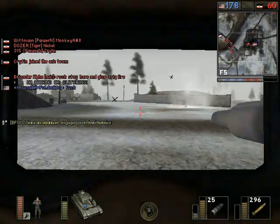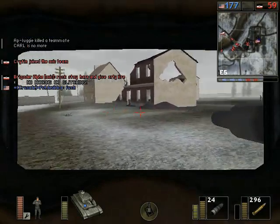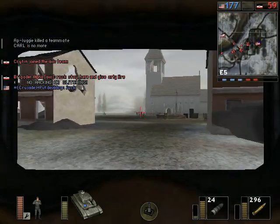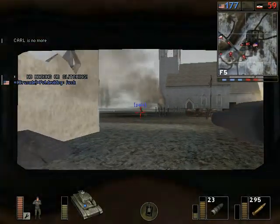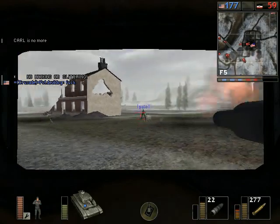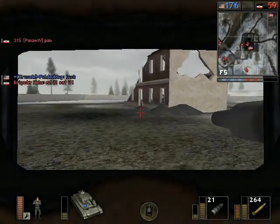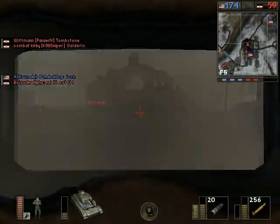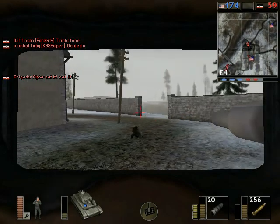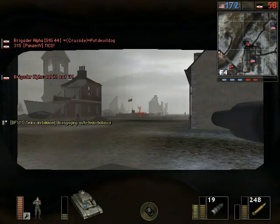Meanwhile, the Germans that do spawn in as, say, a medic or an assault have a huge advantage over the American anti-tank troops. But in this case, the Americans really did a good job on defense at the beginning of the round and managed to slow our progress, even base-camping our main base. That gave the Americans enough of a lead where they can be very comfortable in winning, just as long as they hold on to one flag.